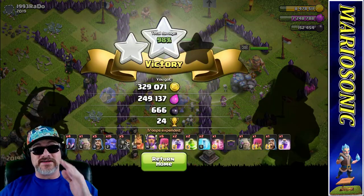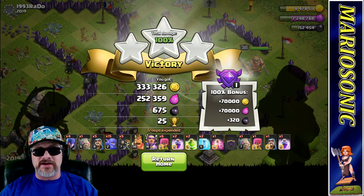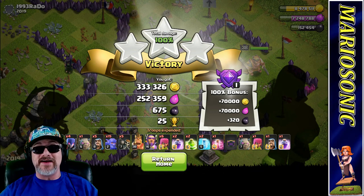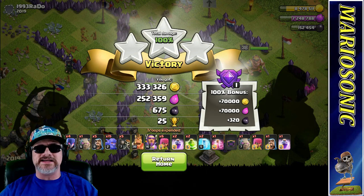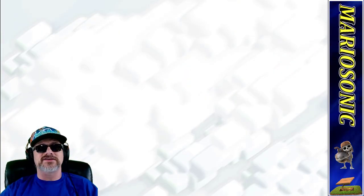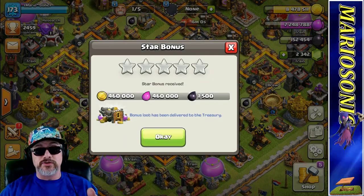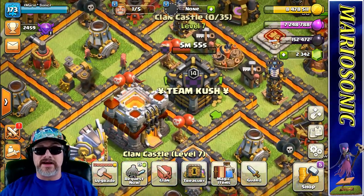Three stars! That was an awesome raid. I know I'm kind of picking on the small guys, but 333,000 gold, 252,000 elixir, and a little low on the crazy hard dark elixir. Let's return to the homepage. We got our star bonus — let's go collect that. It's under your clan castle, you goofball.